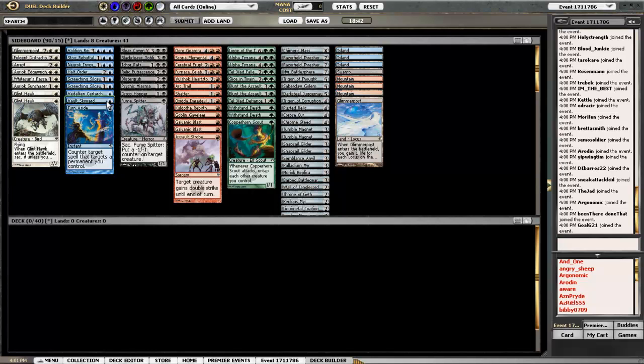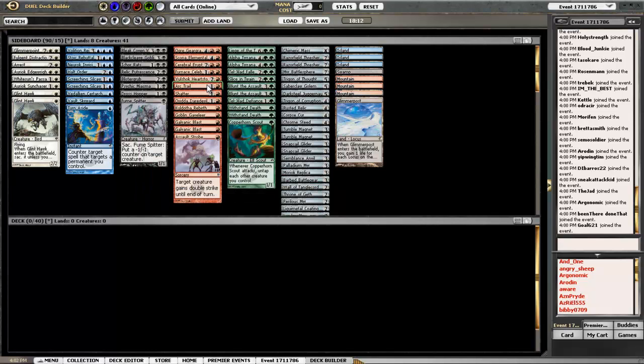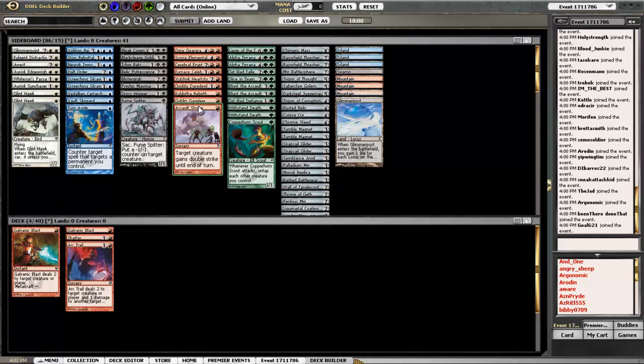Surtark is good for his cost, but the blue is not blowing me away. Black I've got Ichor Rats, a Bloodcleave Goblin. Not that much really. If it's a Spitter, yay. Hopefully my red's good. Gear Grabber, Shatter, Elemental Eruption which is great, Furnace Celebration which I like a lot if I have the right stuff for it. Arc Trail, Shatter, two Galvanic Blasts — okay, I'm definitely playing red.